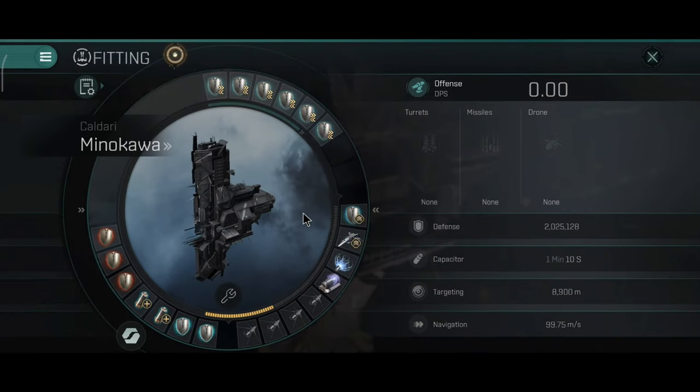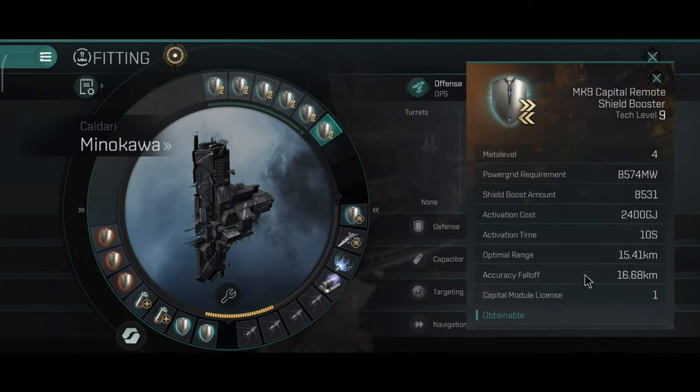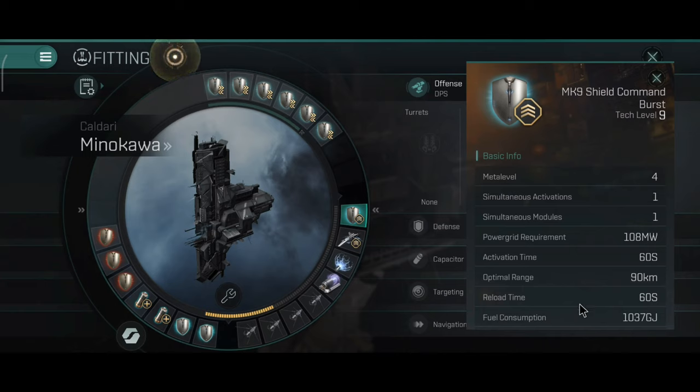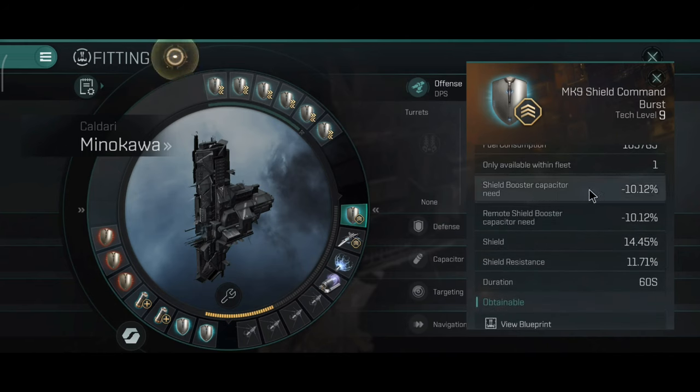The Minokava has a whopping zero DPS, which equals the DPS on the Apostle. The capital remote shield boosters repair 8531 every 10 seconds, optimal range 15.41 kilometers, accuracy falloff 16.68 kilometers — quite short range, which is characteristic for force auxiliary ships. They use quite a bit of capacitor: 2400 gigajoules per activation, meaning capacitor will be a little bit problematic on this ship. It has one shield command burst with a 90 kilometer range.